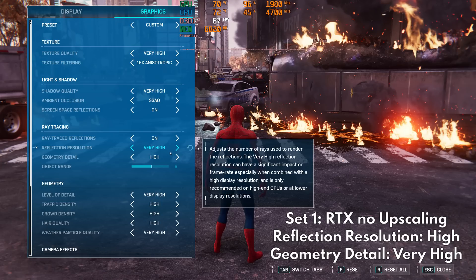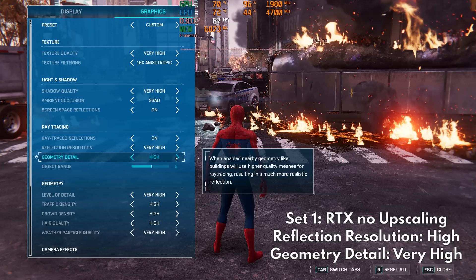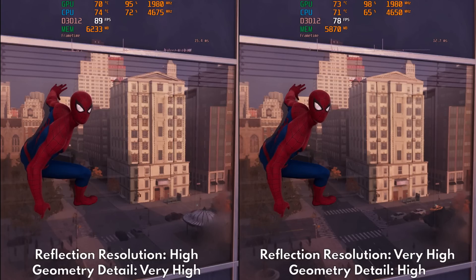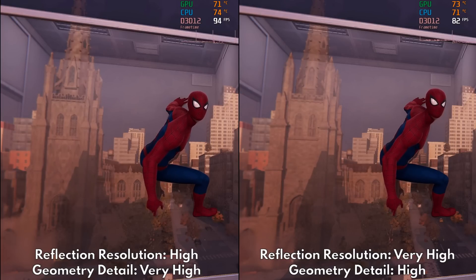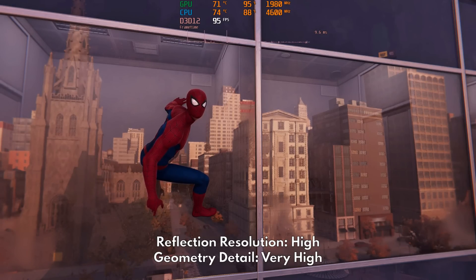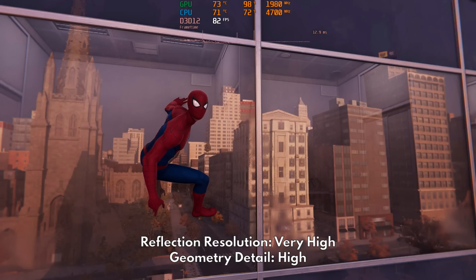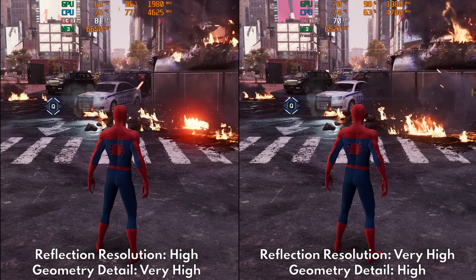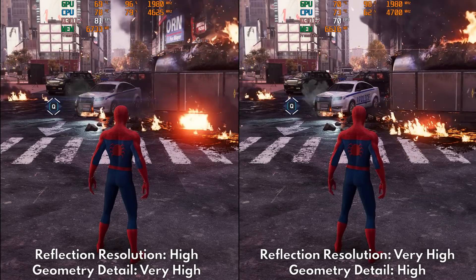For the first set, this is where I recommend using Digital Foundry's RTX combination of high reflection resolution and very high geometry detail. Dropping to high resolution may give you more noisy artifacts along the edges of ray-traced reflections, as you can see here. But using very high geometry compensates the slight resolution downgrade by giving you far more complex details in the objects that your eye can immediately notice. On top of that, this combination also gives you far superior performance. If you are not using upscaling methods, just use this combination.